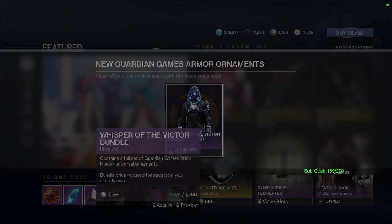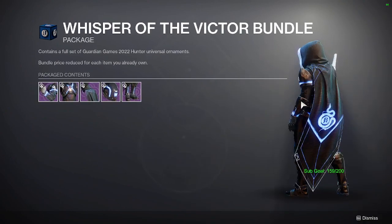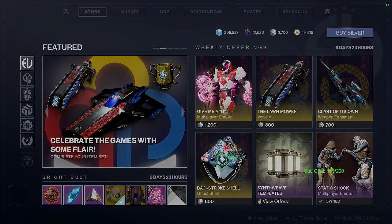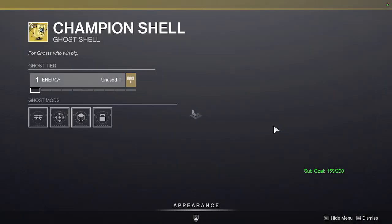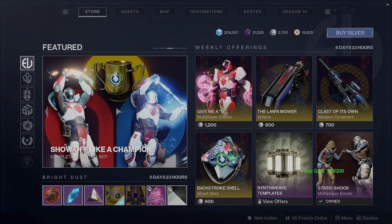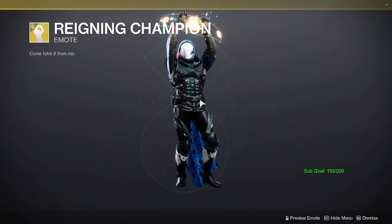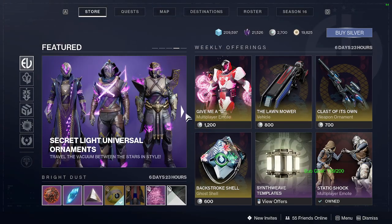Right off the bat, we have the bundles. The Hunter one is actually really clean - I like that one a lot. Then we have the Titan and the Warlock one as well. And then you have this little package, which includes a cool gold Champion shell. You get two emotes, a finisher, an emote, and the ghost shell - the Reigning Champion one. That one's kind of cool.